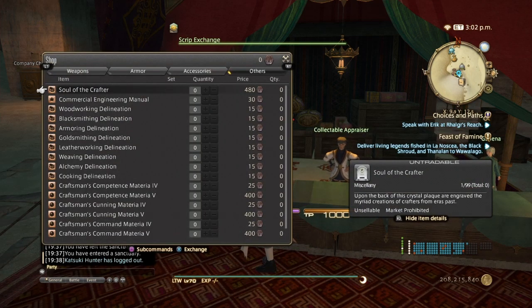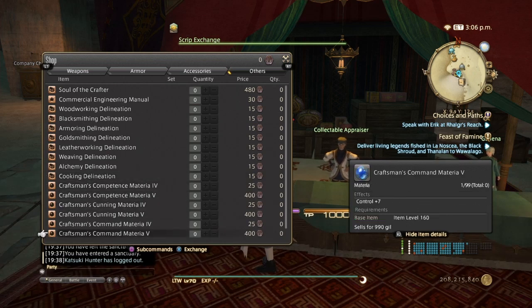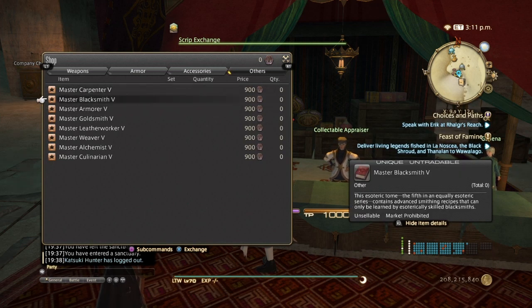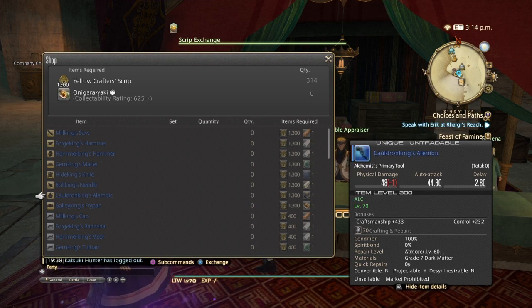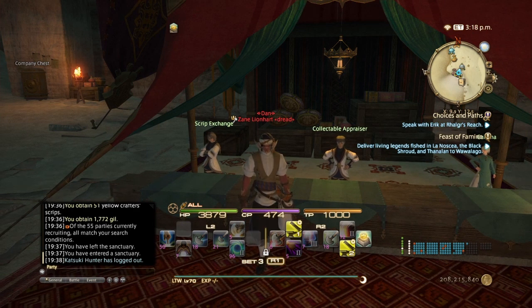With red scripts you have the crafter's items for specialist actions, your manuals for experience and leveling up, specialist actions, and materia — though materia is not really the best use of red scripts. At level 61 you have Rainhand tools, body gear, and master recipe books for Stormblood. For yellow scripts you have meldable yellow script gear and the current end-game crafting materials. Those are what you use your script tokens on to get great gear and master recipe books.